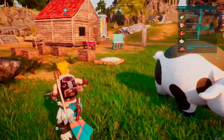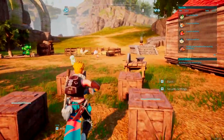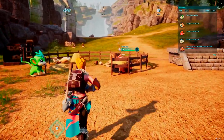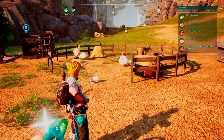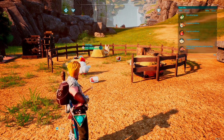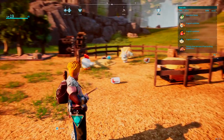When you assign Mozzarinas to a ranch, they will drop milk over time. So it's a really good way to set up a farm because as they're kind of chilling over there, they're dropping your milk, and your other pals are transporting it and storing it somewhere. You'll have a good amount of milk in no time.